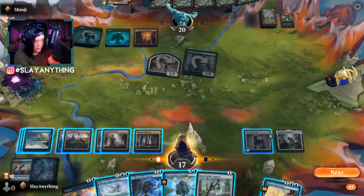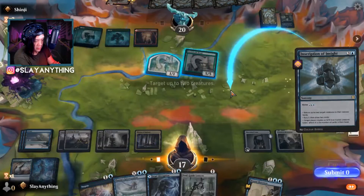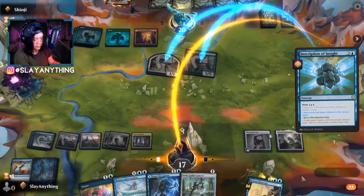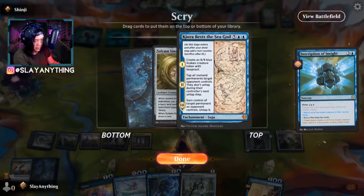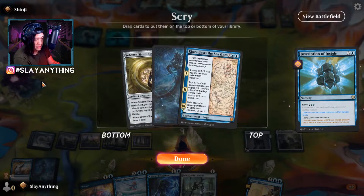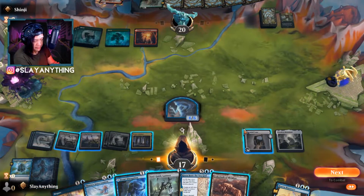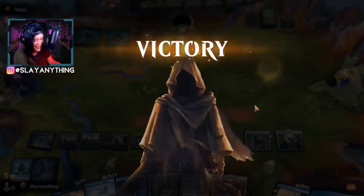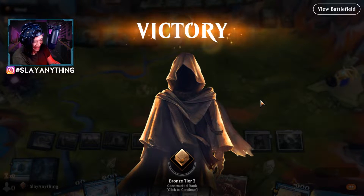We cast Inscription of Insight with kicker, returning both opponent's creatures and targeting ourselves to scry and draw. We keep the Kiora. The opponent didn't like having everything sent back to hand. GG! We won game two against Shinji. Two 8/8s, two 4/4s, and an Ugin — absolutely busted.